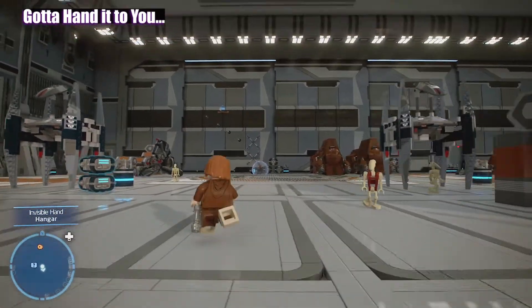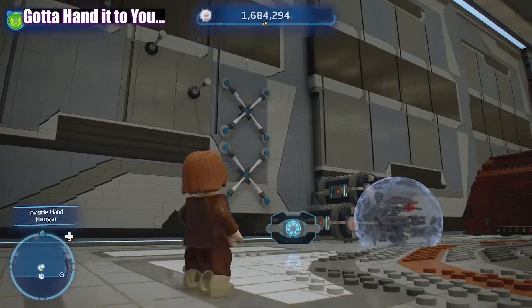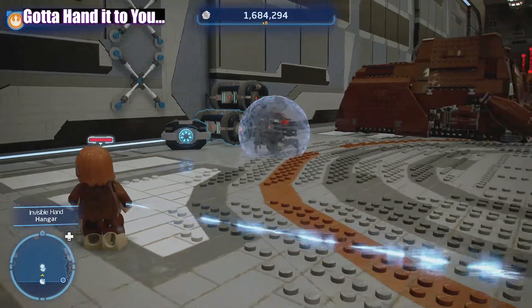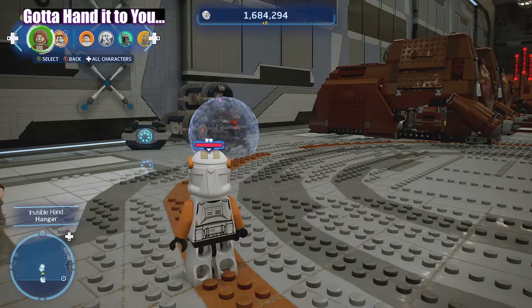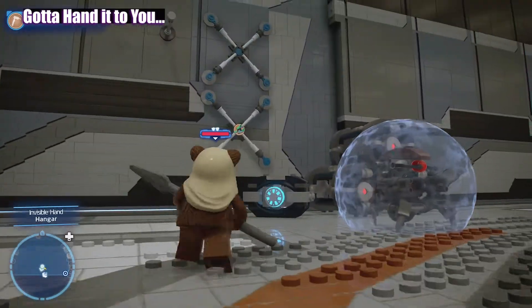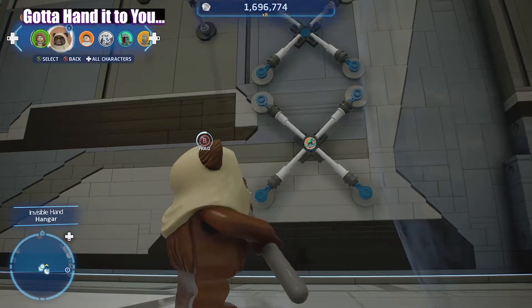All right, we've got the first one. As we first step into this hangar bay, we're seeing this. So I'm running over there full tilt, but I see that we're going to need a scavenger. So sorry Cody, you're going to have to hold up because I'm bringing out my little Ewok buddy.